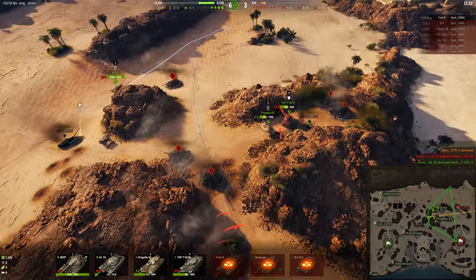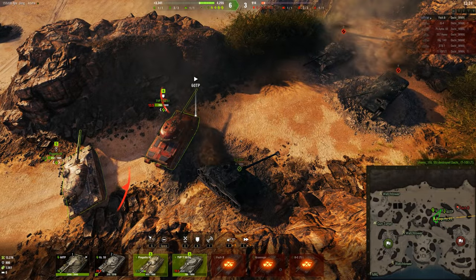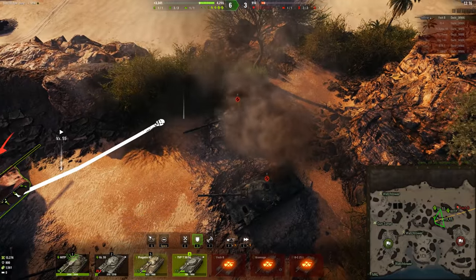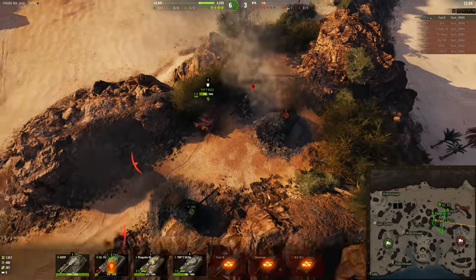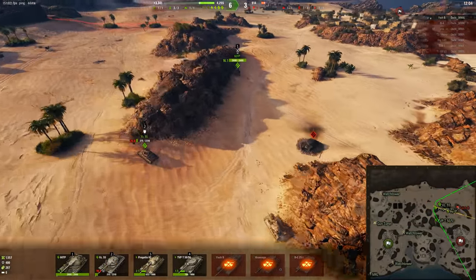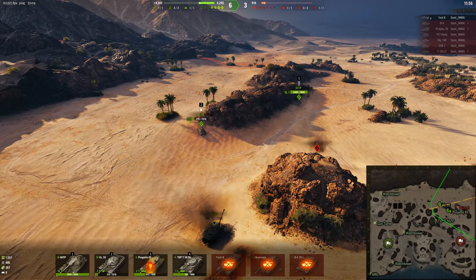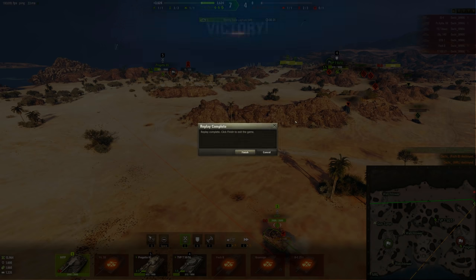Airfield anti-camp: you just rush in. You send your mediums here. This is the first time I tried this — I would send two mediums here just to either have an equal fight or an overmatch. But other than that, you just rush in. People who play World of Tanks are usually very slow in the head. Easy Airfield anti-camp.